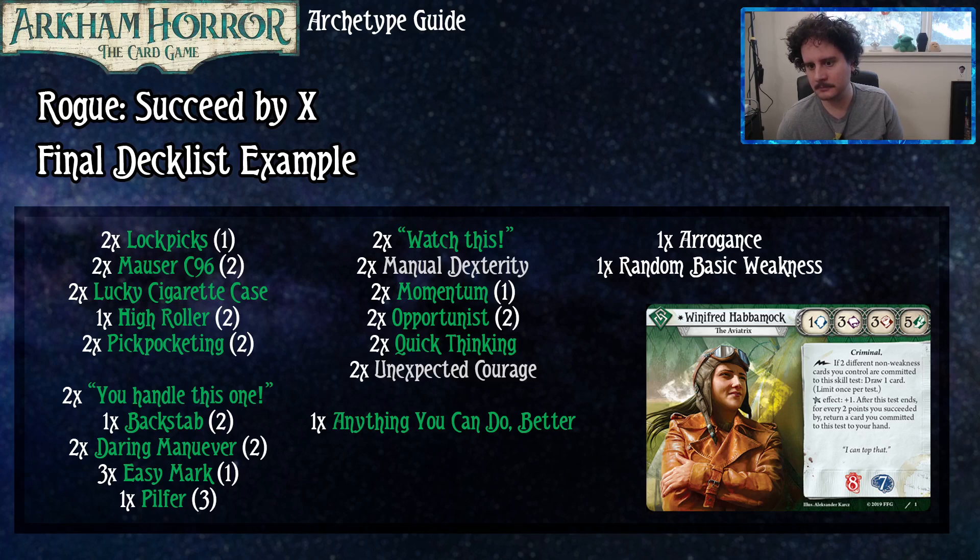Easy Mark is in a lot of these green decks as an efficient economy card, and two copies of Watch This. The Dexterities could be upgraded versions if you have extra experience, and the Lucky Cigarette Cases could be bumped up too if you're really rich in XP. But if you had that much experience sitting around, you'd probably want All In in the deck instead. If you're playing Charon's Obol, you could pick up an extra fourteen or so experience.